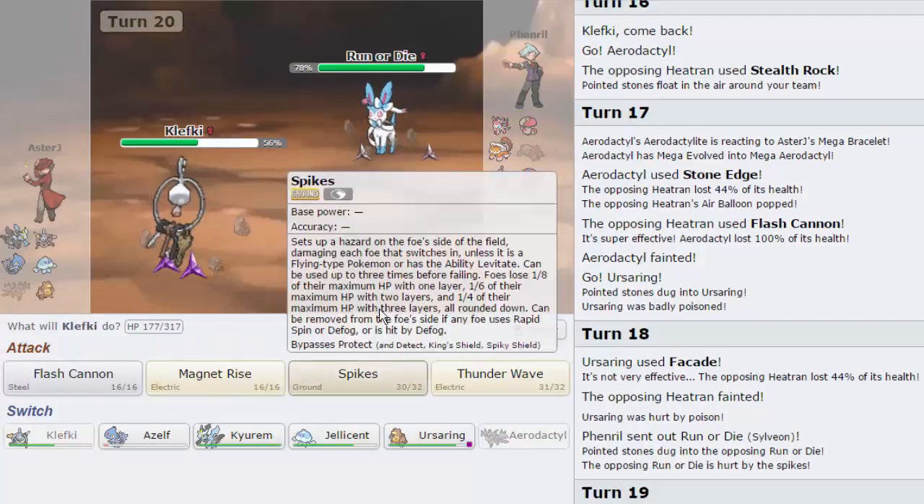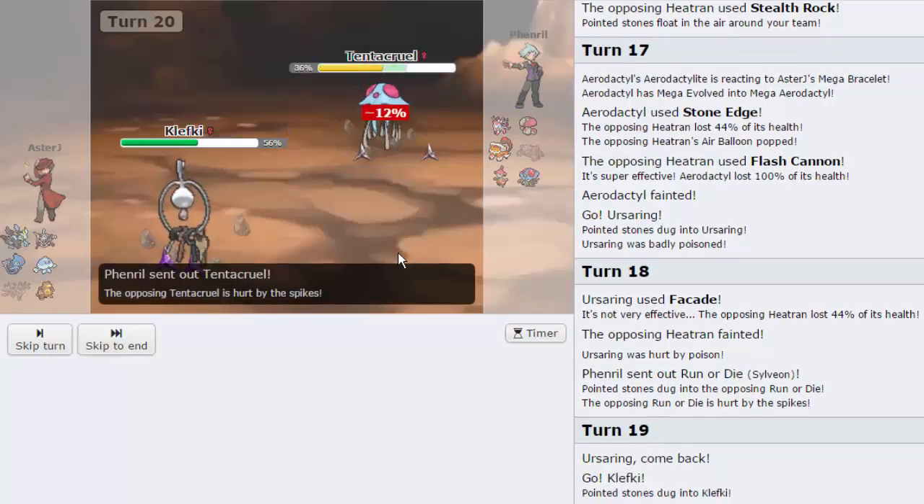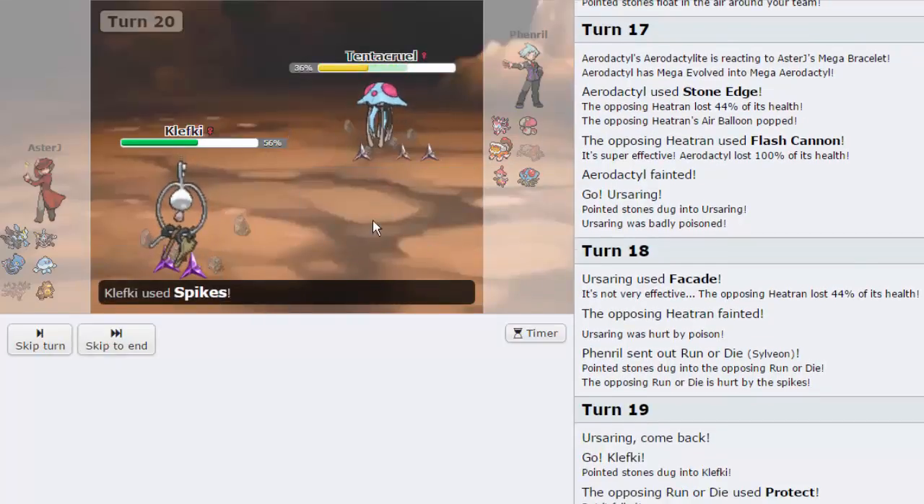We're going to go for the Spikes right here once again, get a little bit more residual damage on the Medicham when it comes in, on the Amoongus. The Amoongus is going to be the biggest problem to deal with, I feel. Because otherwise I could just spam Outrage if this thing wasn't alive. But it's still here, unfortunately — something we have to deal with. Good thing is that every time Ursaring comes in on something slower than it — being either possibly this Sylveon or the Amoongus — it gets a kill. Tentacruel is going to come in. I'm just going to go for the Spikes right here. He does get a little bit of recovery, but it doesn't matter. Every time I go into Jellicent — every single time.